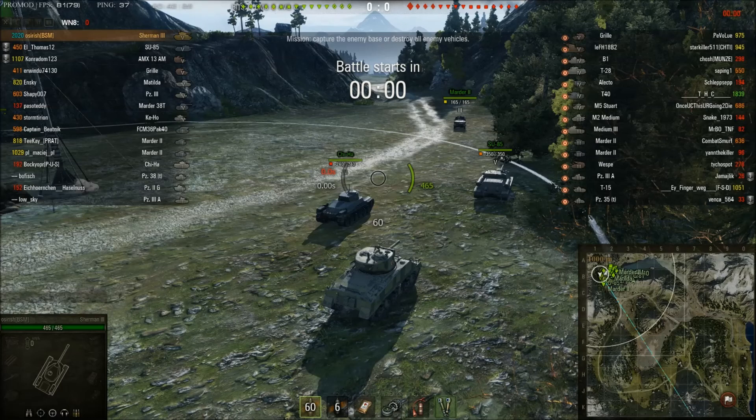So I've been quite unlucky with the matchmaking, but not in this game. I finally got a dream matchup in the Sherman 3. Look at this matchup - I'm not only top tier, but there are two tier 5s on either side. The rest of the tanks on the enemy team and our team are basically tier 4s and tier 3s. Our team have got four or five tier 5s, the enemy team only got two.